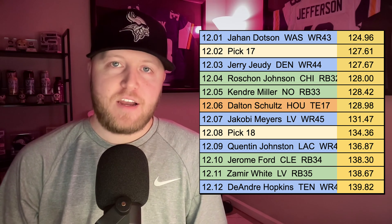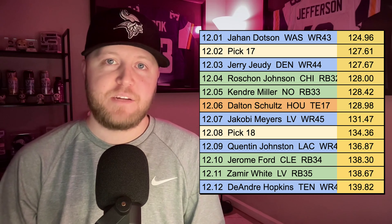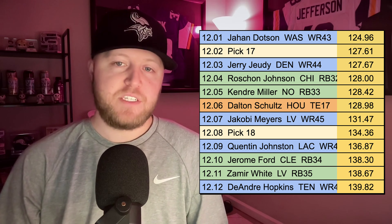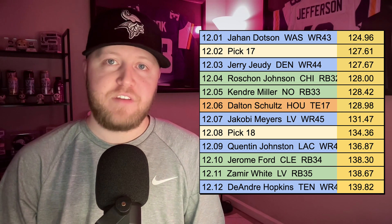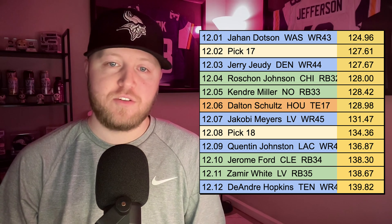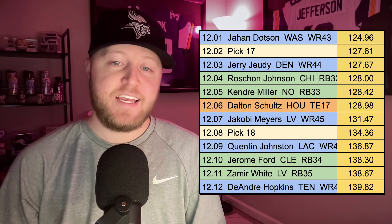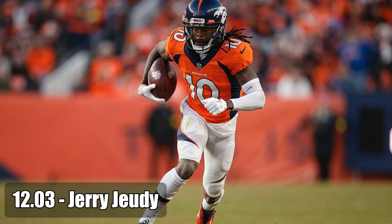Moving on to the 12th round, there is a lot of upside in some fantasy football running backs here — the second-year running back Kendre Miller at the 12-05, and also a guy like Zemir White at the 12-11. I also think there's good value in a tight end like Dalton Schultz coming off the board as tight end 17 at the 12-06. But ultimately in this round, I do think the best pick is going to be Jerry Jeudy coming off the board as wide receiver 44 at the 12-03.